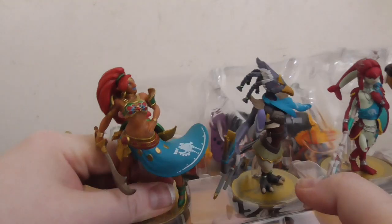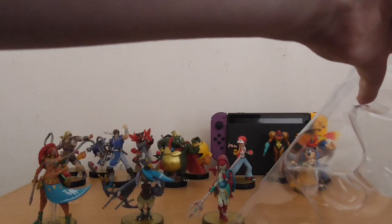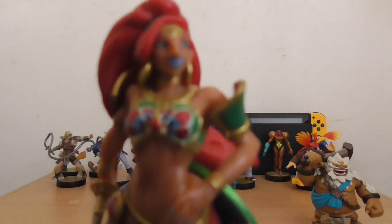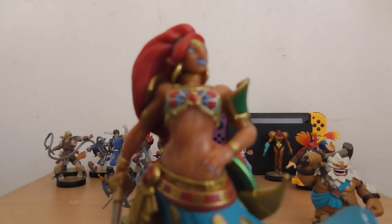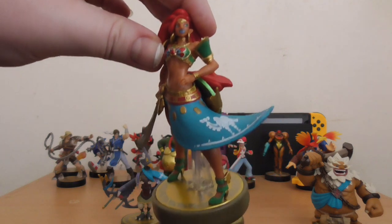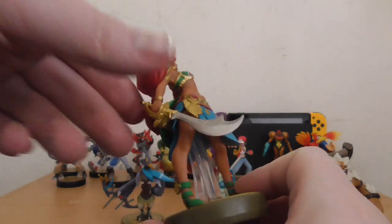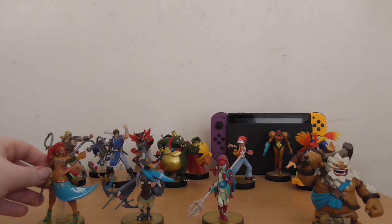We got Urbosa, Revali, and Daruk is the heftiest of them all. First things first — Urbosa, Chieftain of the Gerudo. Her face is okay, I guess. She has a scimitar and the champion garb, not too shabby. She also has the shield, and this is actually the pose she makes in the Champion's Ballad when she protects Zelda from those two Yiga assassins — which is pretty cool.